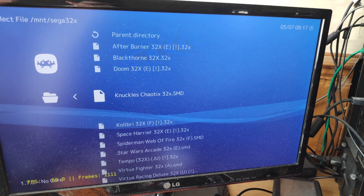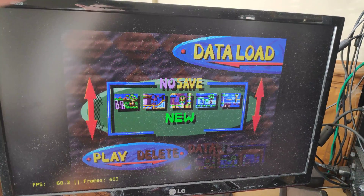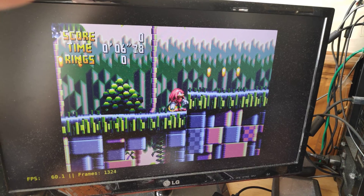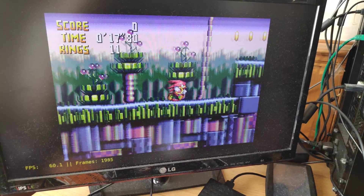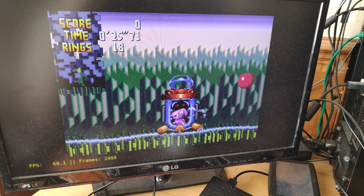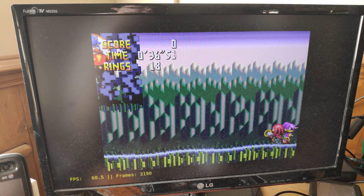If the 3D stuff is working, the 2D stuff is going to be fine. There's not a huge amount of great games on the 32X, admittedly. If this works, then the CD is going to work. We've definitely got a lot more CPU power this time around. I've noticed a little jitter, but you can play Knuckles Chaotix. Maybe it's just my camera glitching - it looks fine on here.